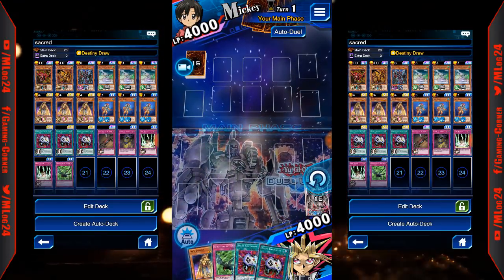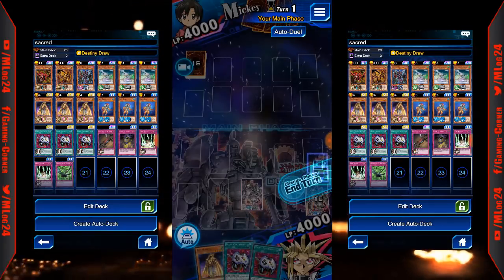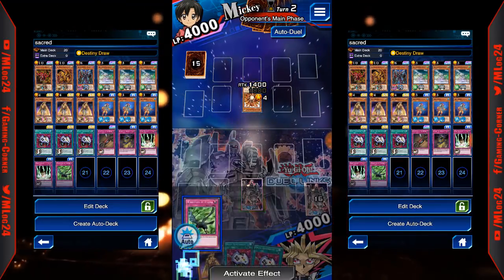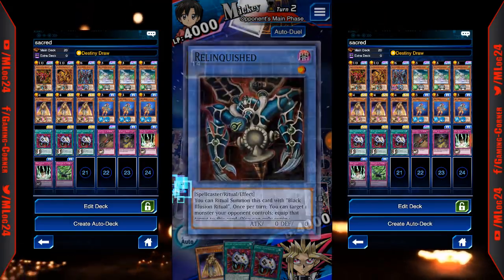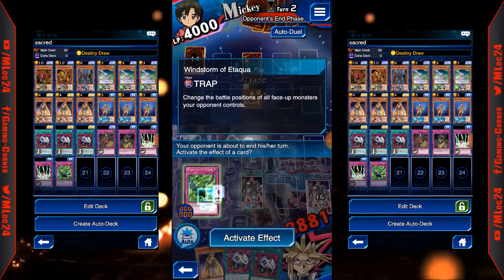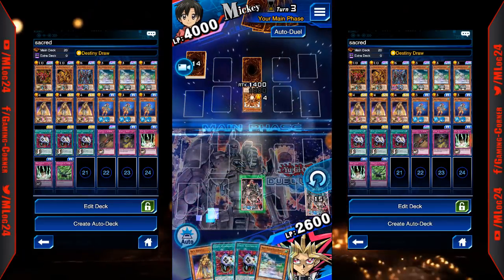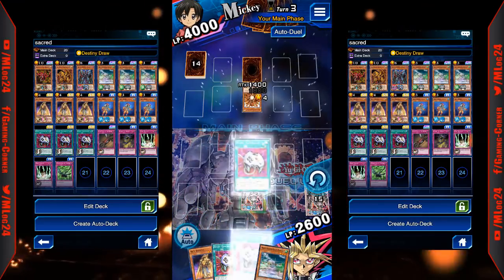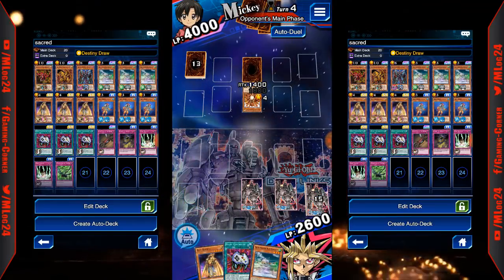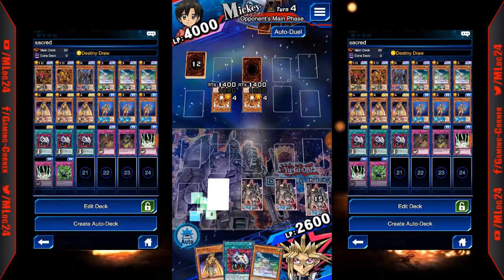Let's see if I can take 2000 damage. Alright, it's going to be 14 - hopefully he summons the Hamburger. I think there's a Hamburger deck, or he got Relinquished. Alright, 14, I'm going to go ahead and take it. There's another tribute monster - I'm going to just set the Enemy Controller and take more damage.